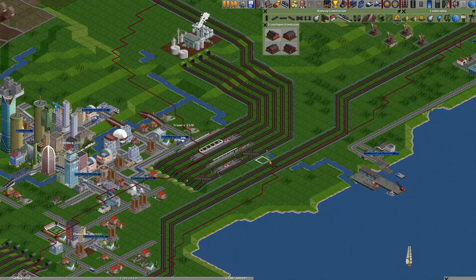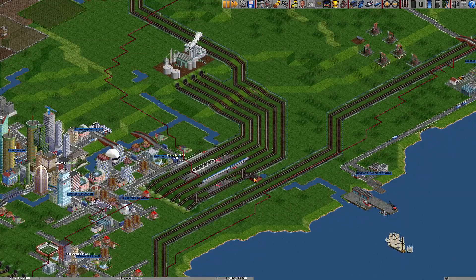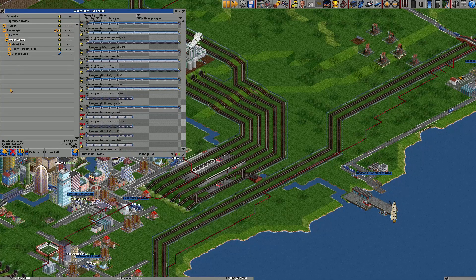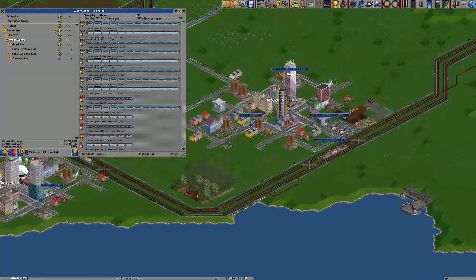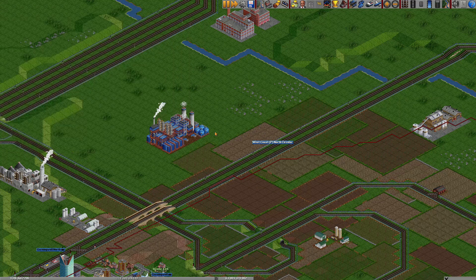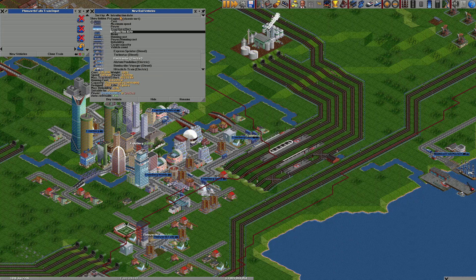Then, if we pop a depot in there, we should now be able to get EMUs up and running. So, actually, before we do that, let's just set up our group - West Coast North Circular Line. And we need to add a little sign in so I don't forget: West Coast Passenger North Circular. Okay, simple case now - getting our EMUs in. Mix speed and the Electrostars.